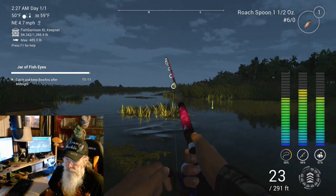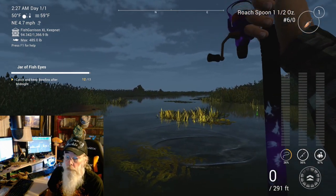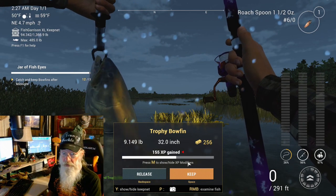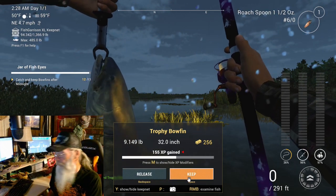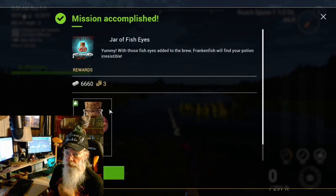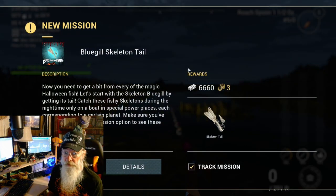All right guys, there he is — we got him! What a good way to end it on a nine-pound trophy! All right, let's take him. That's it — keep the critter. Do it — our fish eyes. Yummy! Those fish eyes go into the brew. Frankenfish will find your ocean irresistible. All right, we'll claim the dark fish eyes — got it!